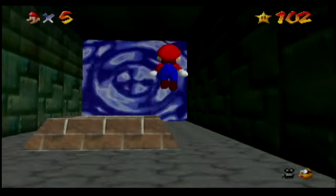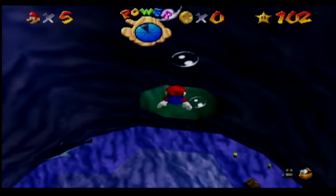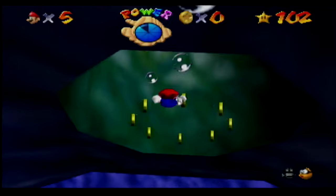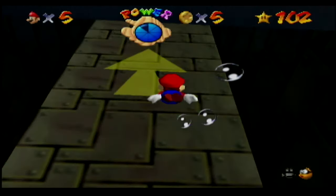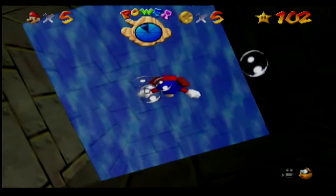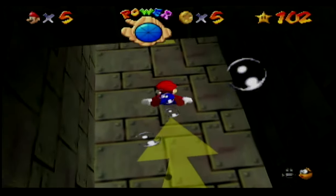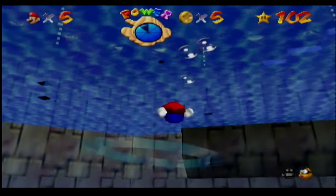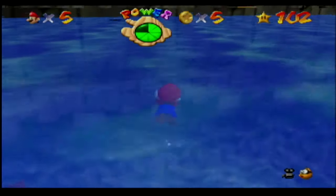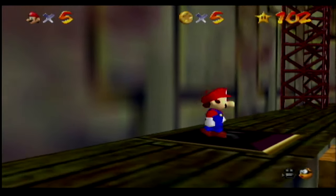This one I remember we couldn't get because we were doing Dire Dire Docks before we beat Bowser. Before you beat Bowser in the Fire Sea, Bowser's submarine is in Dire Dire Docks. But when the submarine is there, the poles are not — and in order to do pole jumping for red coins you need the poles there. Now the poles should be there and Bowser's sub should be gone. And as you see, yep — it's just big and empty here and there are the poles.